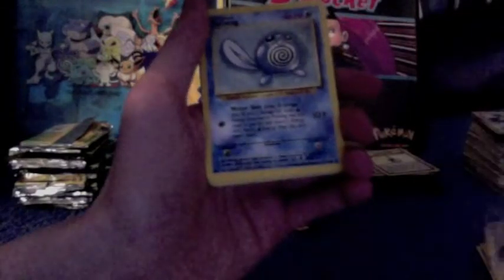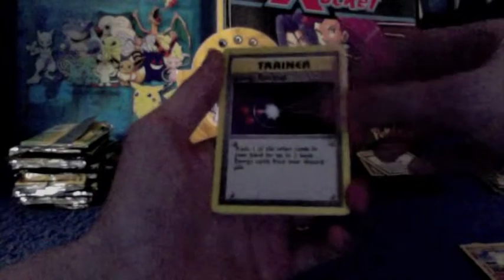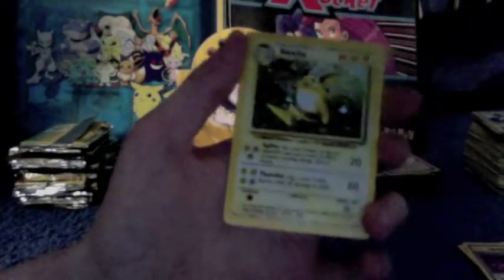Starmie, Bulbasaur, Magnemite, Pidgey, Polywag, Psychic Energy, Grass Energy, Growlithe, Arcanine — and that's another weird one: they're both uncommon. Arcanine, if anything, should be a rare, in my opinion, and a holo rare, because it's that awesome. Energy Retrieval. And the rare is a holo Raichu. I love this card. I have it, but I love it. Mine's not in the greatest condition, anyway.